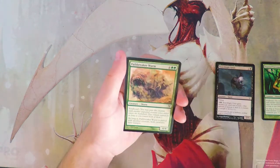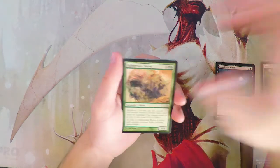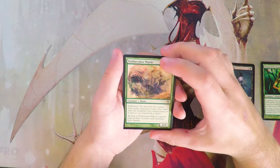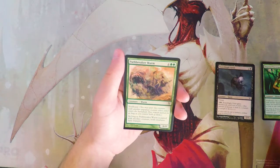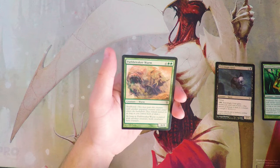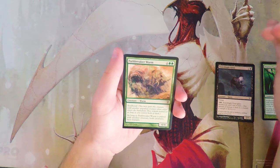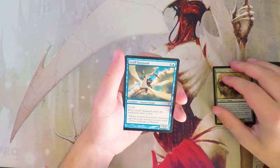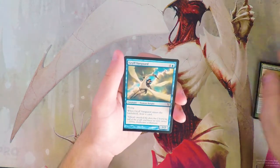Pathbreaker Worm is a 6/4 for six with Soulbond — as long as it's paired with another creature, both get trample. It's a decent top-end bomb; a 6/4 for six isn't amazing, but giving both creatures trample is pretty good. I like it more than the Geist, but there's still a better card in the pack.